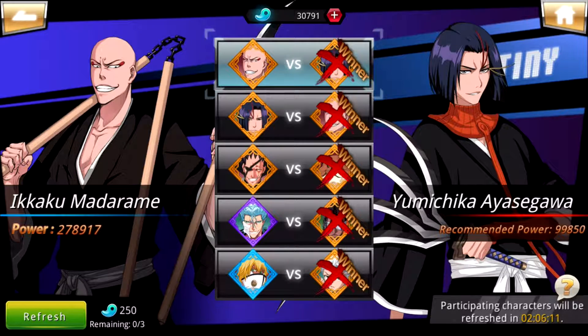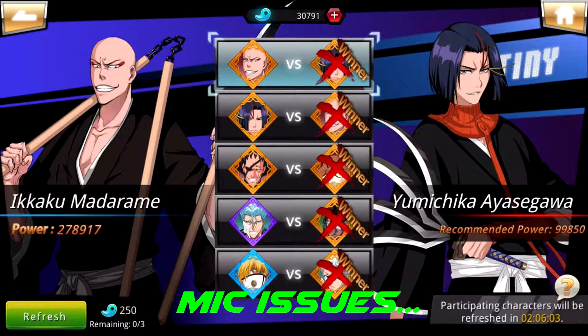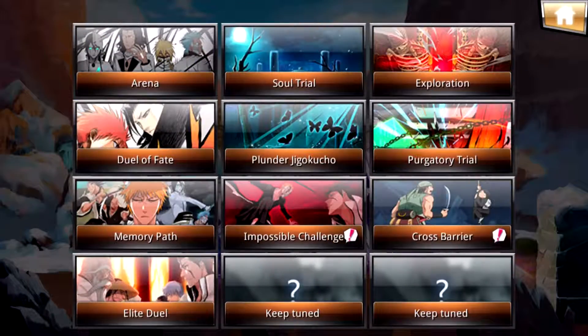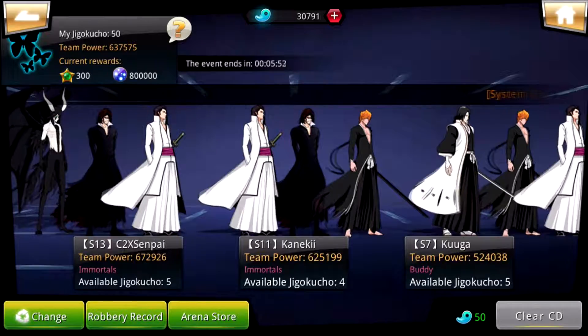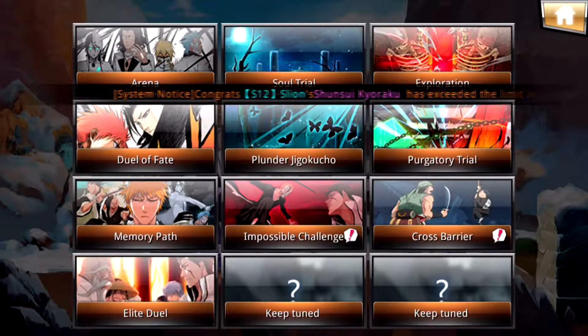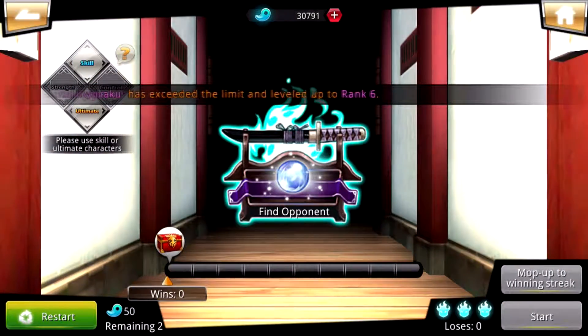Duel of Fate is the only one I would highly recommend actually spending mags on every day to refresh, because once you hit level 75 and higher, this is the only way you get the red Hogyoku. That's the only thing I really spend mags on every day. In Cluster I wouldn't refresh at all — I don't think it's worth it unless you're right at the very end and worried about someone stealing it. Even so, the mags you're spending are not worth the arena points you're getting back. I haven't even done Purgatory Trial today and I'm not going to restart it at all.